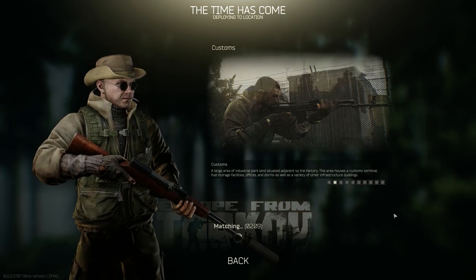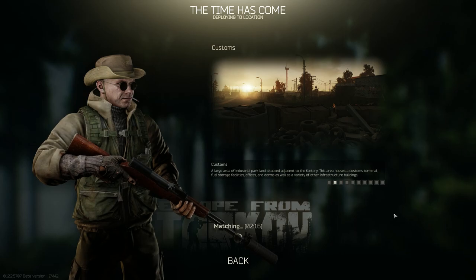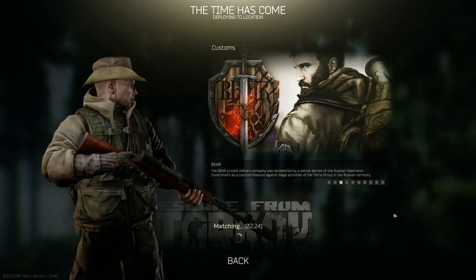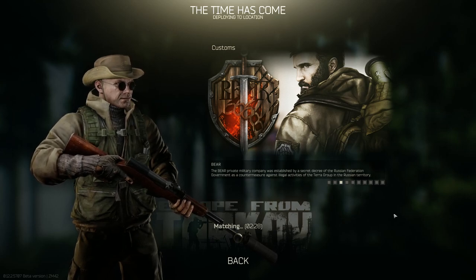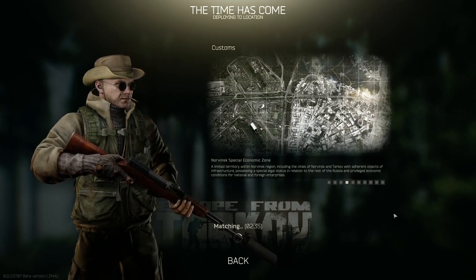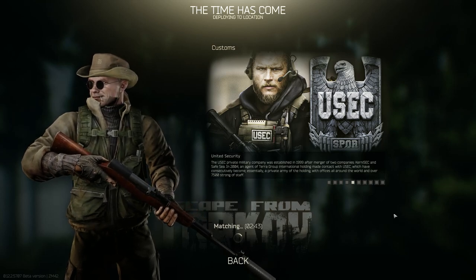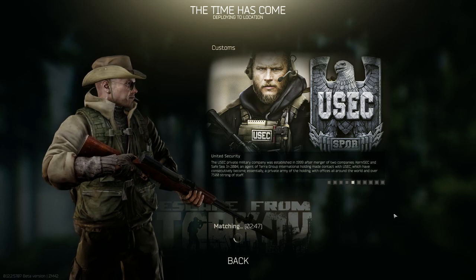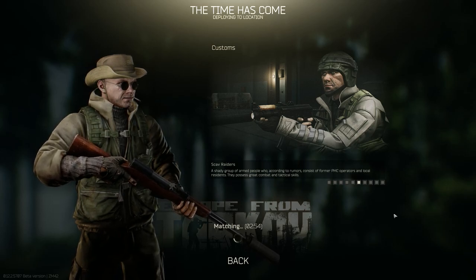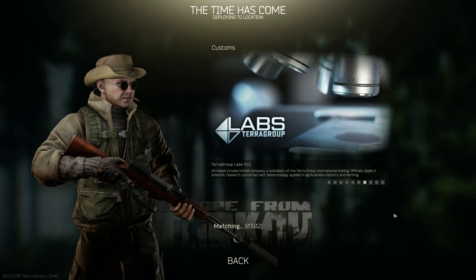For those unfamiliar with the game, there are kind of two ways you can load into a map. A scav is a random set of weapons and gear that the game gives you for free, so you don't pay for it, but it is also random. Sometimes it might be a pistol, it might be a shotgun. In my case here it's an SKS, but also with a little suppressor on the end. The SKS itself is a fairly common weapon for a scav, but getting the suppressor is not — so that's kind of nice. There's also different rigs, sometimes you get a backpack, and so on.